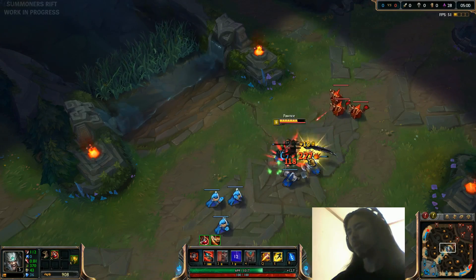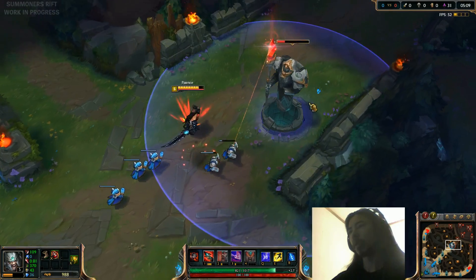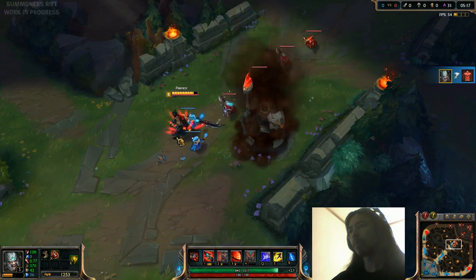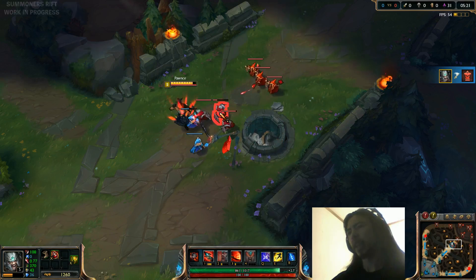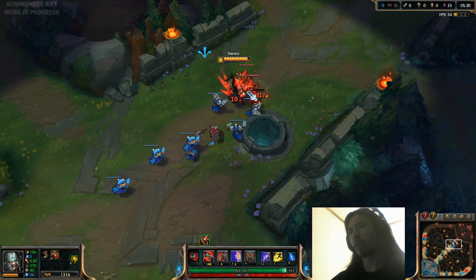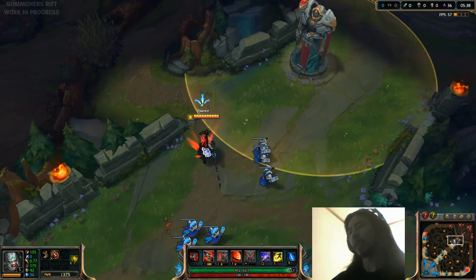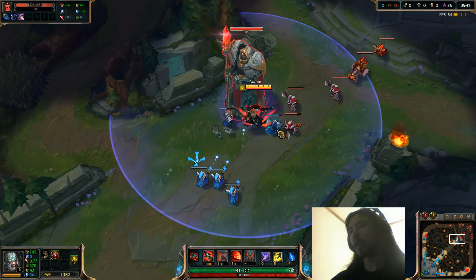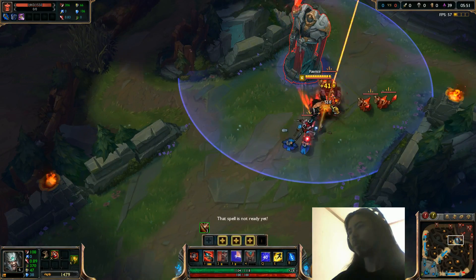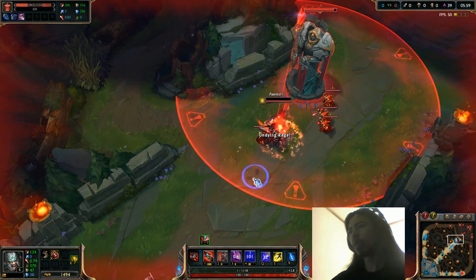Stop dying, Tryndamere. The tower should go down off this wave here, hopefully. There's a dead tower. I get the feeling there's probably going to be a sound effect associated with that, but I think it's not in the game right now. So once I hit level 6, I'll probably try to tank that turret out as long as possible and see if there is indeed a scaling animation for power shots. It's the same to me, honestly.